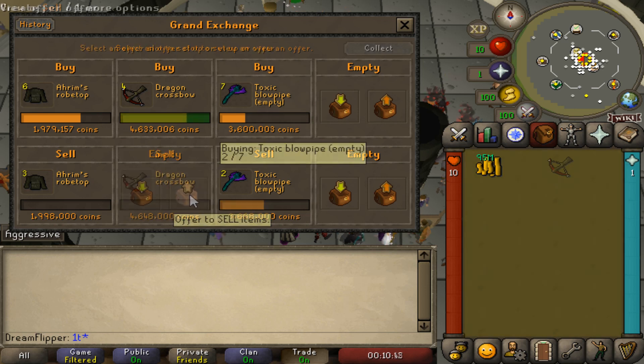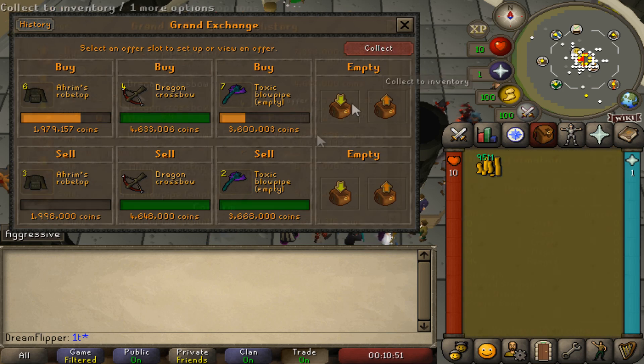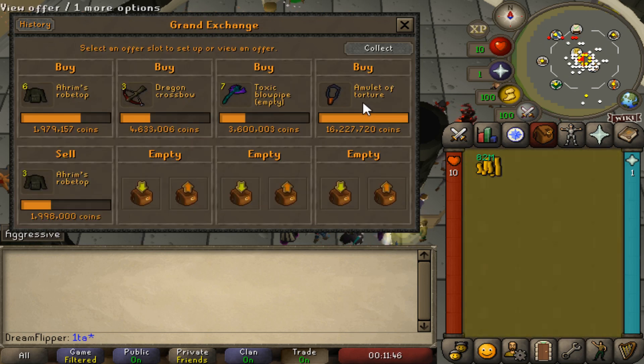Sold off a couple Dragon Crossbows. We got a Toxic Blowpipe sold already — we at least made our money back there. Both of them sold off, perfect. I guess we might as well go buy the other three Dragon Crossbows. You do generally want to flip the entire buying limit if you can, as checking the margin does cost money. Let's try Amulets of Torture — they can generally have a 50k margin sometimes.